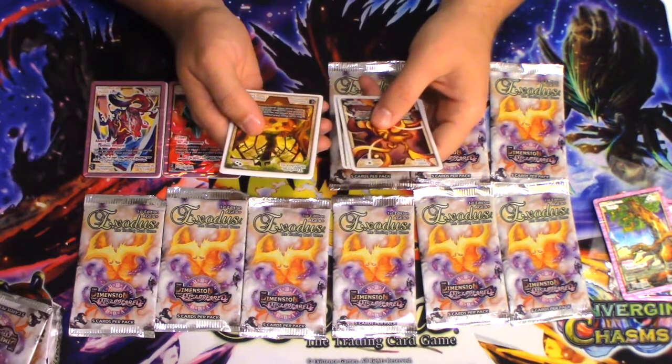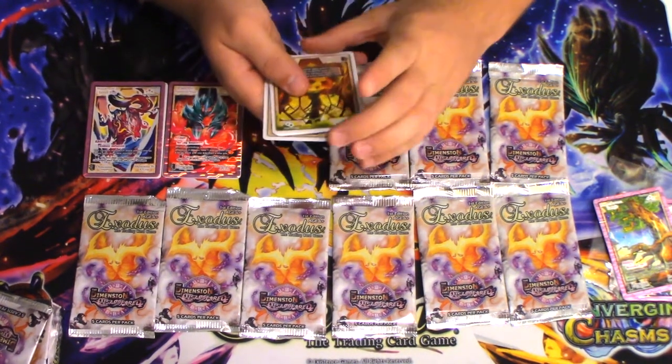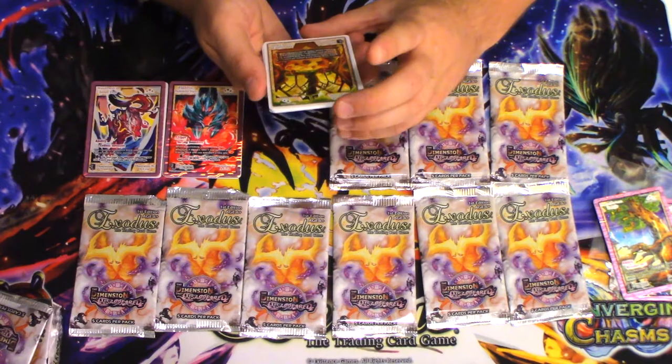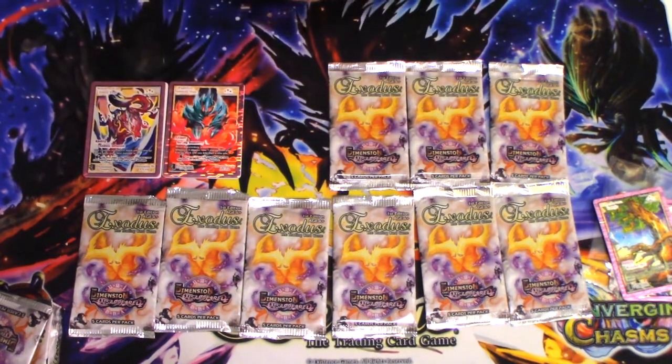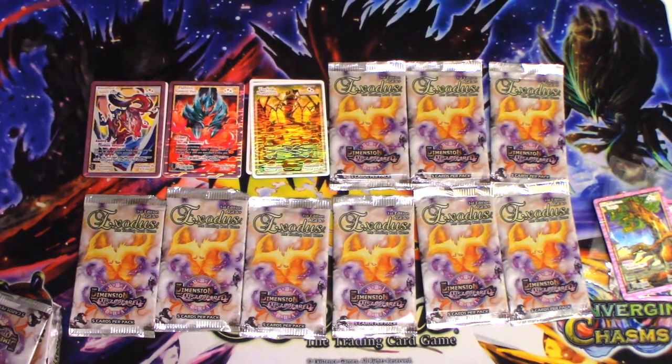Pack three. Here we go. Here's my first uncommon symmetry — it is called Treeforge Boardroom. They're not going to have any angels in this set because there were so many already, and it's time for the chronos to shine, which makes sense.